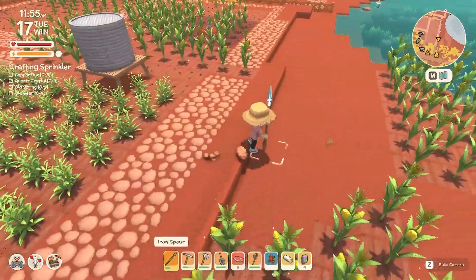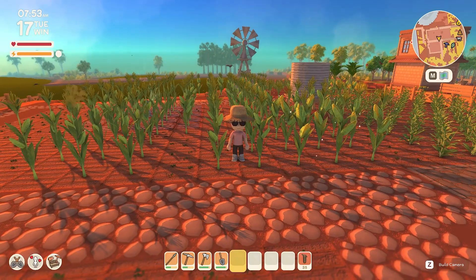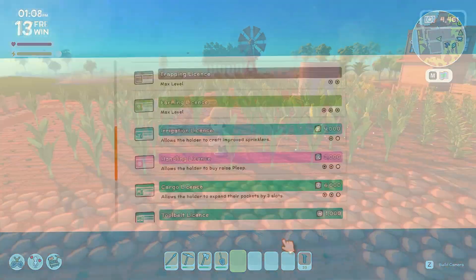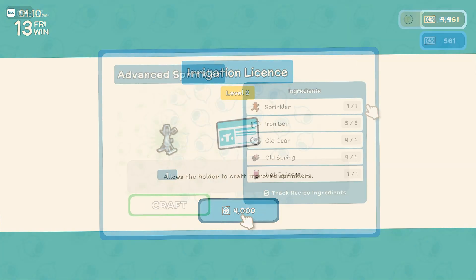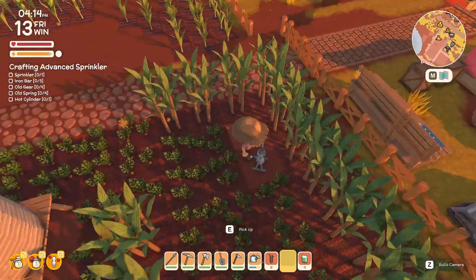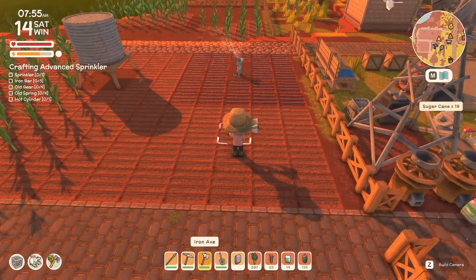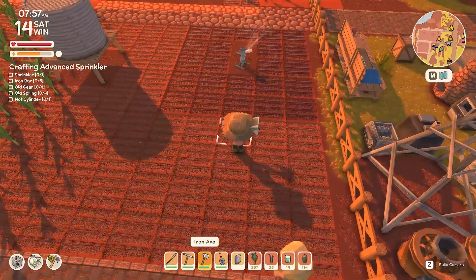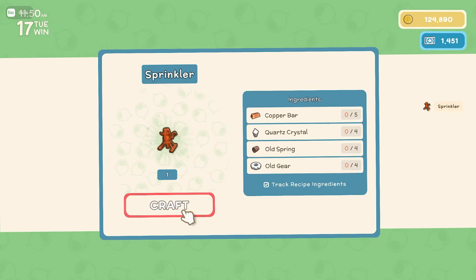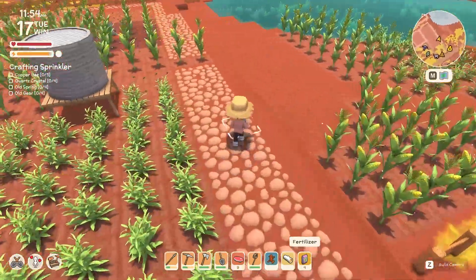The basic sprinkler may seem pointless — and to be honest, it kinda is. It's the next level of sprinkler that really allows you to create an amazing farm. To unlock the advanced sprinkler, you must first have the irrigation 2 license. You will then need a regular sprinkler, 5 iron bars, 4 old gears, 4 old springs, and 1 hot cylinder. The basic sprinkler can only water a 3x3 area, minus the middle, which gives a maximum of 8 tiles. The advanced sprinkler can water a 5x5 area, and when subtracting out the middle tile, we get a maximum of 24 tiles — a significant upgrade. The basic sprinklers are needed to craft the advanced sprinklers anyway, so making a few may be ideal, just don't waste more materials than you need.